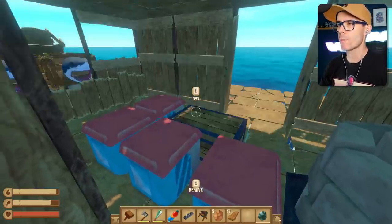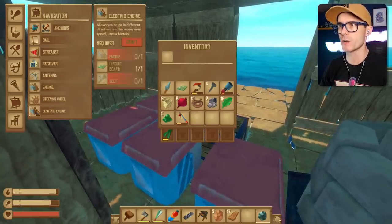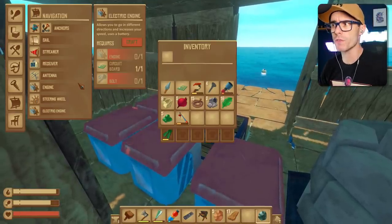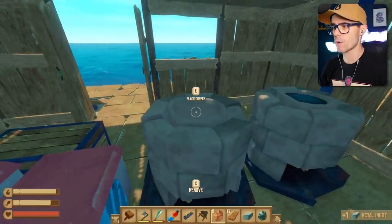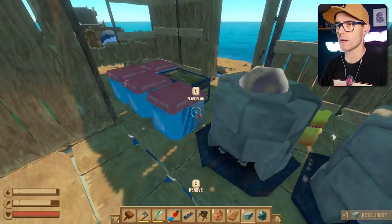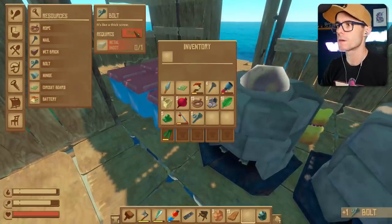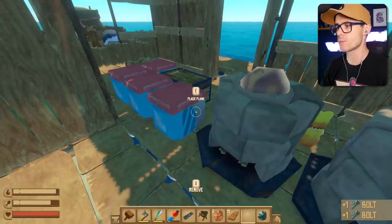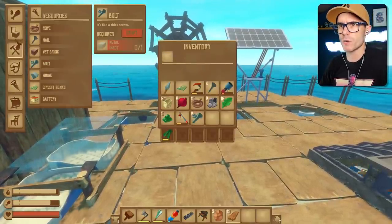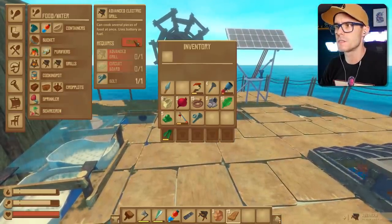It's really good. We've got an engine — we're probably going to need an engine for the electric engine. It requires an actual engine, and then just another circuit board and a bolt. That's pretty good. I'm going to make some more copper ingots because I'm going to need those. Let's make a bolt — can we make two bolts? Make two bolts, I'm going to need two. I think we've got everything we need to make this electric grill. Let's do it. Grill, electric. Yes. Done.